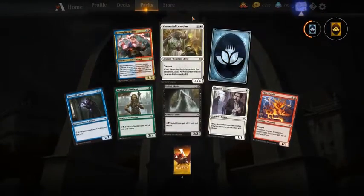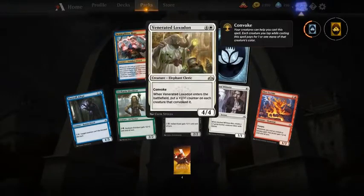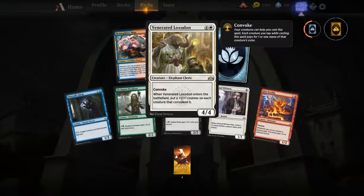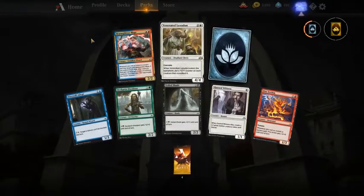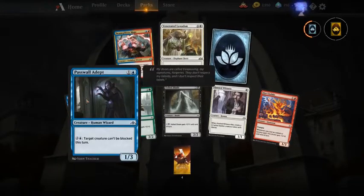Venerated Loxodon — a card I would take as first pick; very good with Convoke. If that wasn't here, Persistent Petitioners.